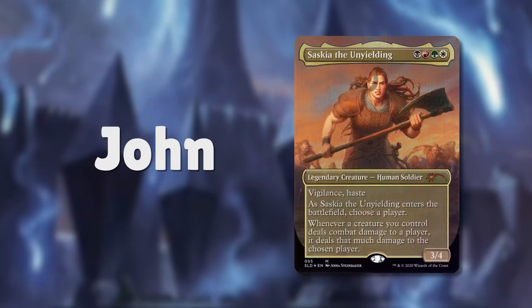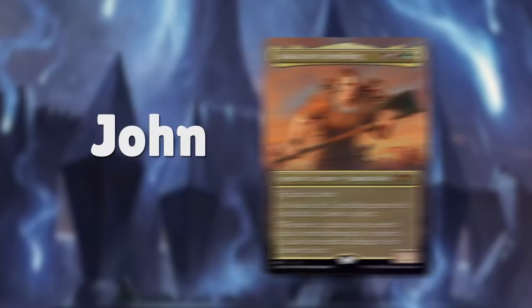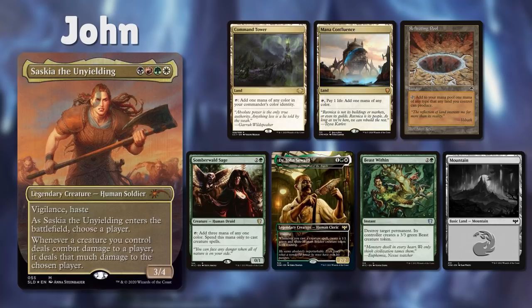First up we've got John, playing Saskia the Unyielding, a 4-color aggro deck that's all about rushing down opponents with huge creature beats. John mulls down to 6 and keeps a starting hand with Command Tower, Mana Confluence, Reflecting Pool, Somber Wild Sage, Torrent's Fist of the Angels, and Beast Within.